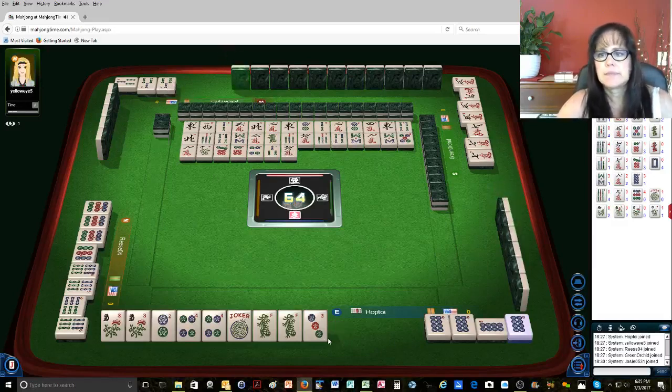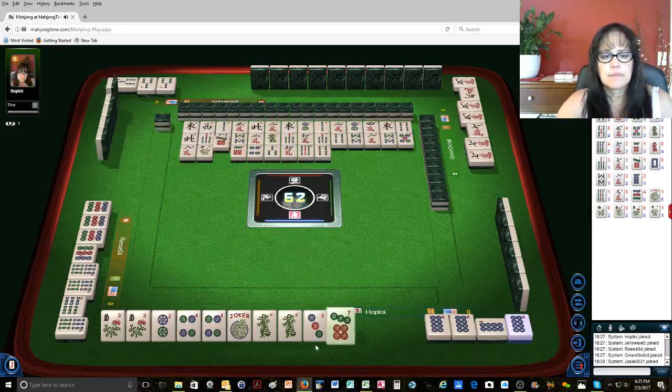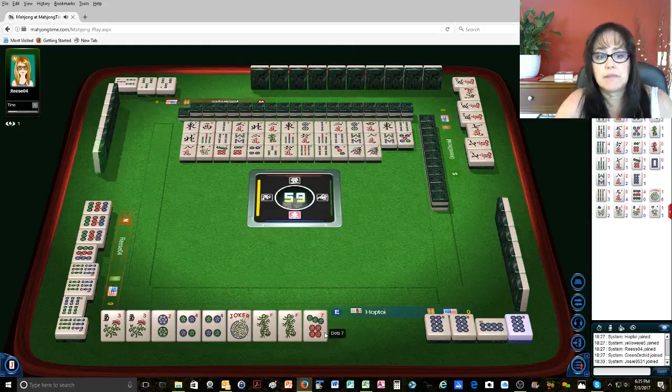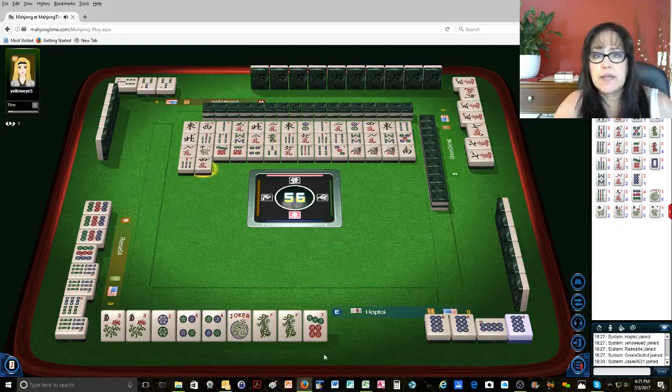6 characters. 9 bamboos. 4 bamboos — shoot, that's the wrong tile. 3 dots. We need a 6 dot, not a 7 dot. 1 bamboos. These are the kind of things that go on in my mind when I'm playing a game with real people. All these things I verbalize while playing online — those are the things going on in my head.